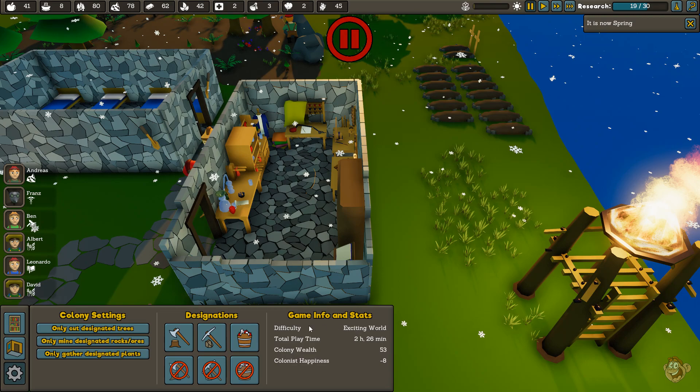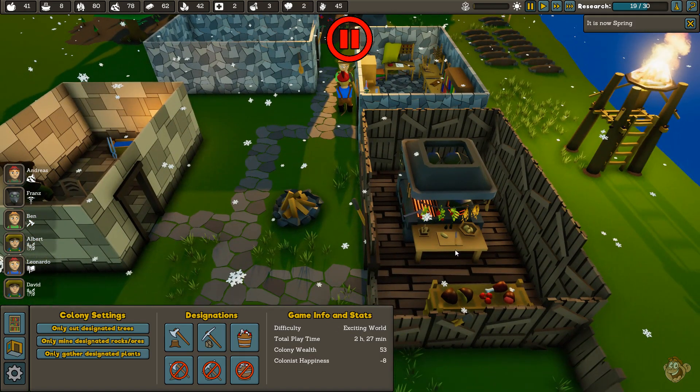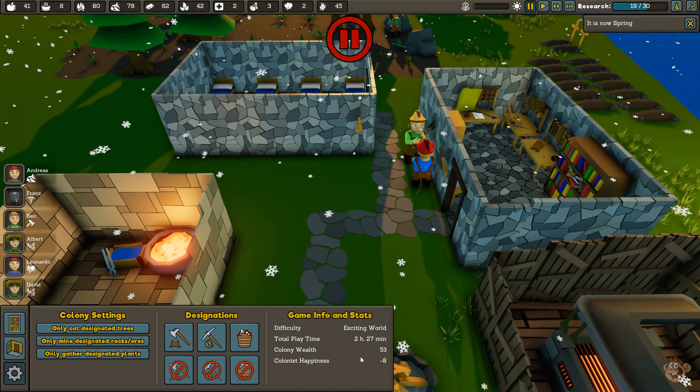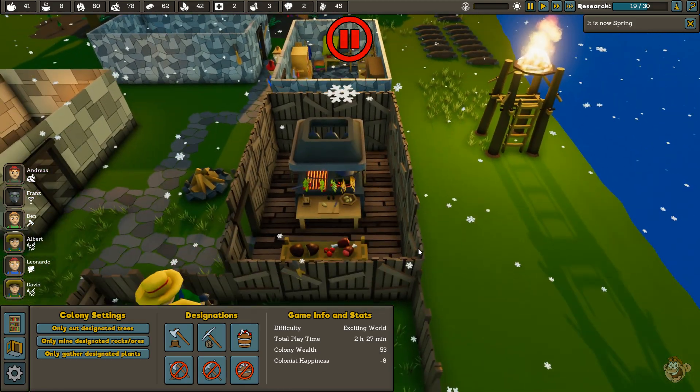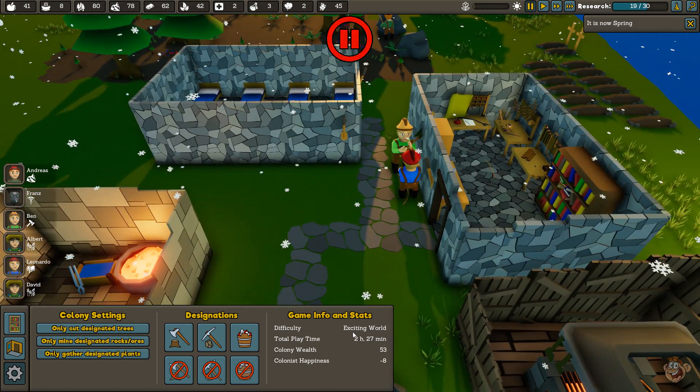Colonist happiness and game info stats look new. Colony wealth is at 53 — I'm assuming that's good. Colonist happiness is negative eight, which is obviously not good. They keep eating simple food when I have cooked food, and eating uncooked stuff and then complaining about it. There's nothing I can do about that — I can't force them to eat the cooked food.